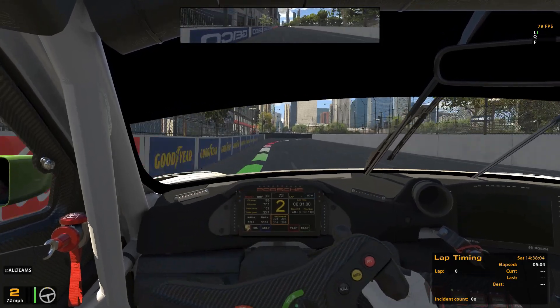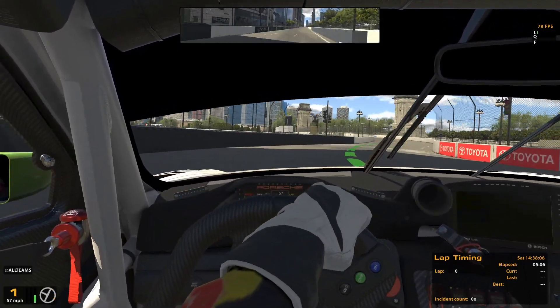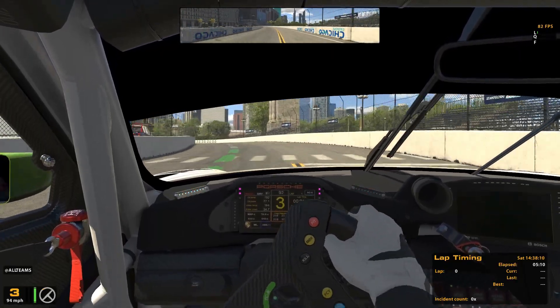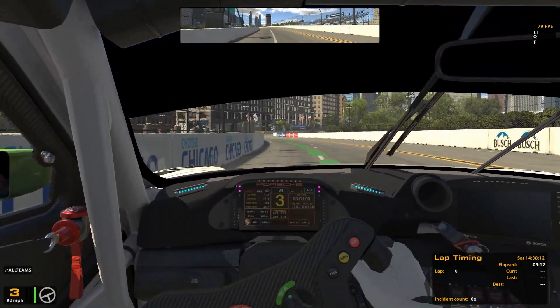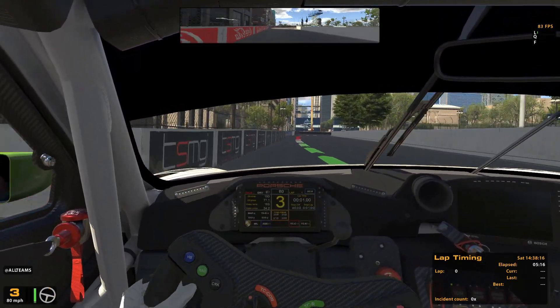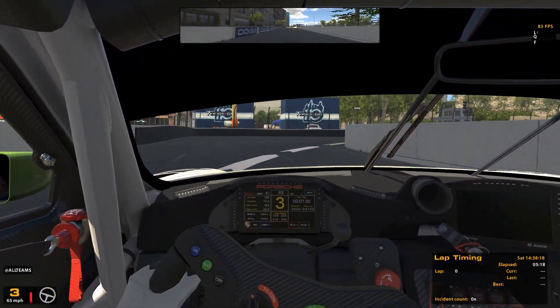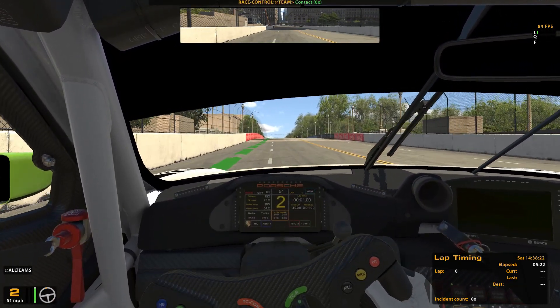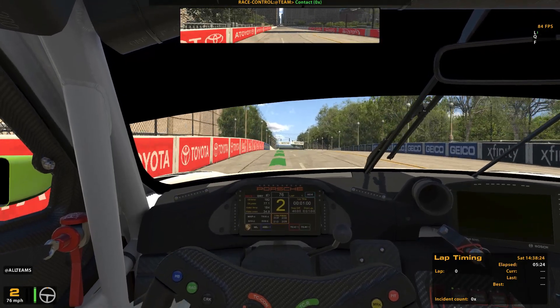This bit is quite tight through there, trying to keep it out of the wall. As I sort of expected, it's bumpy. It's close right there, especially when you're going to nudge the wall. It's done too much damage.